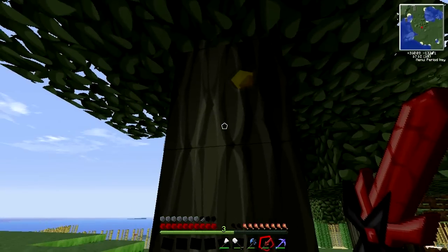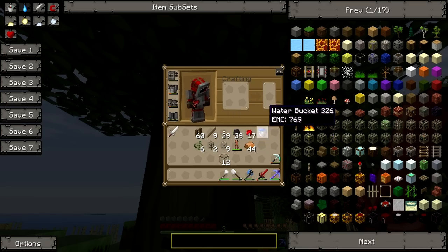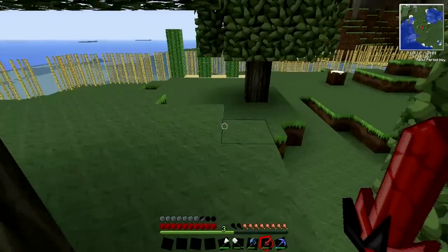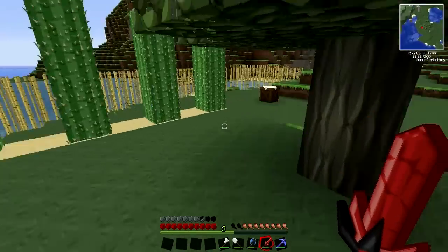There it is — that's what it looks like. If you have a tap on you, you can tap that and get some rubber. You can also cut it down and then put that in another machine and it'll extract some rubber.